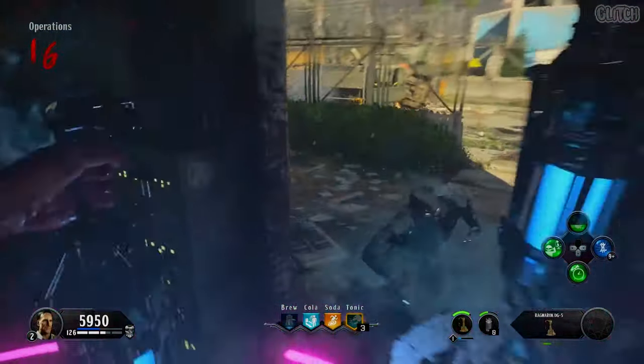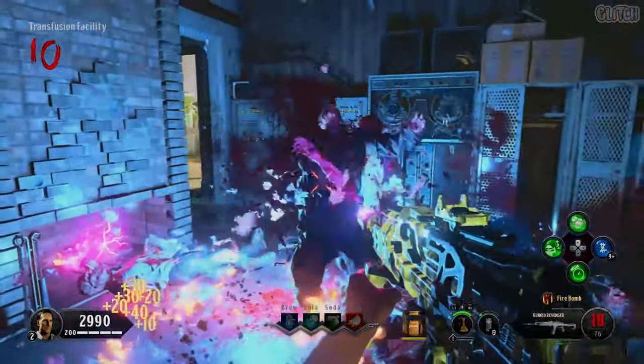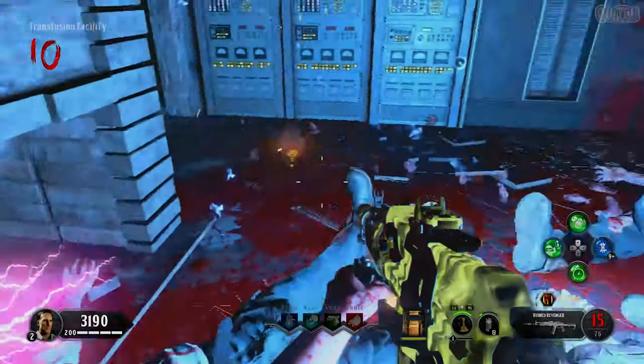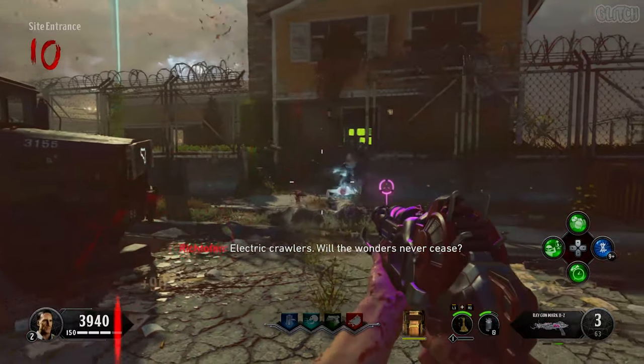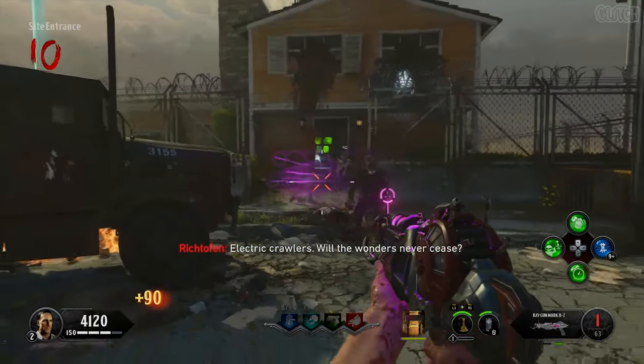Kill zombies while inside the circle to charge the canister. After it's done and the circle disappears, pick the canister back up and take it over to the assembly kit to craft the Mark II Z. This variant is almost like a shotgun, and when pack-a-punched, it becomes full auto.